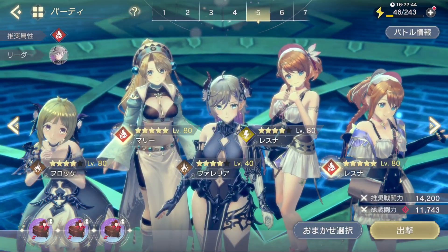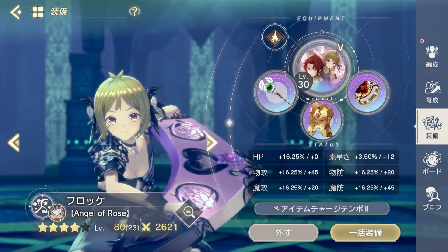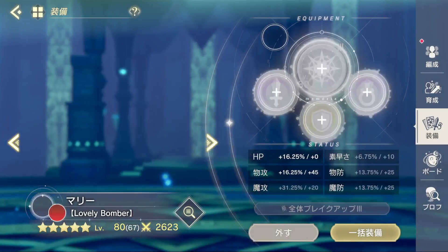There are a lot of item and character setups that work. I just went with a stable one with cakes to get the break on the boss, and with the vanguard status allowing Lightning Resna and Flock to use their crit chance and damage buffs once.